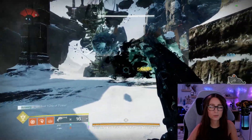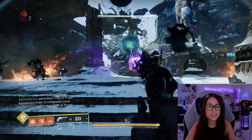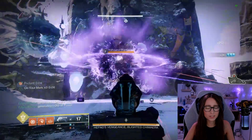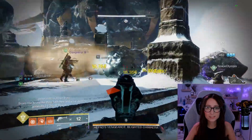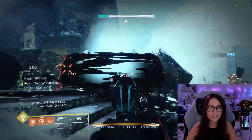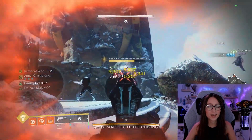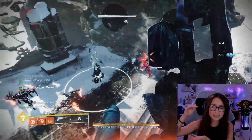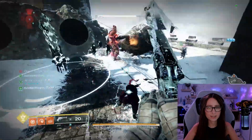Moving on to the boss room: when you start the encounter, it's going to spawn a bunch of adds along with blights that put Taken goo on the ground. The Taken goo slows you and does damage to you, so definitely take those out as well. After some add clearing, you can shoot the six eyes surrounding the boss, and that's what's going to spawn the scorn dudes along with the Imminent Wish countdown. While you're doing damage to the scorn, he's already going to spawn a few of those Taken lanterns, and if you can capture them, you can totally do that.